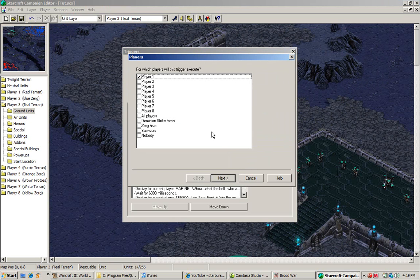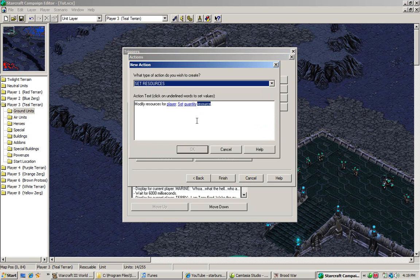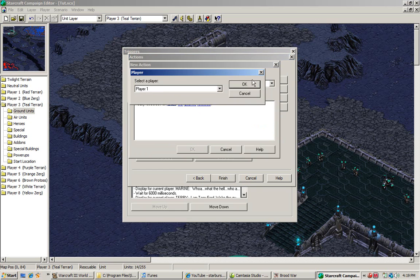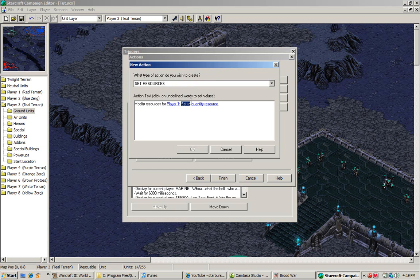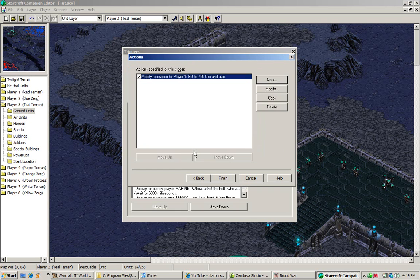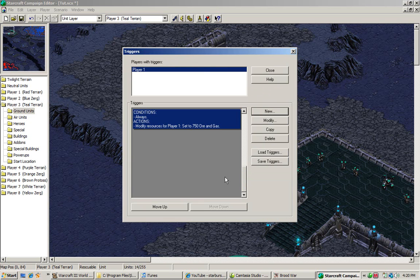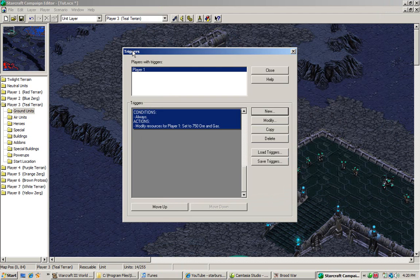Now we want to give ourselves a starting amount of resources, and the enemy as well. So we're going to hit player one and set another always command, then hit set resources — modify resources for player one. Hit set. When you hit an operation: set means the number changes automatically to whatever number you assign, add means it adds that number, and subtract means it subtracts it. We're going to set it to 750. Resources are either minerals or gas — we're going to want gas. Now we automatically start the beginning of the game with 750 gas.